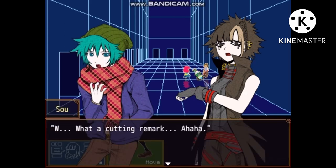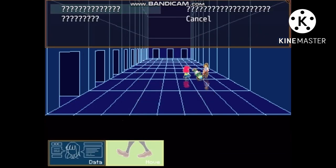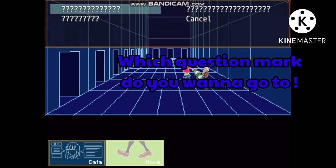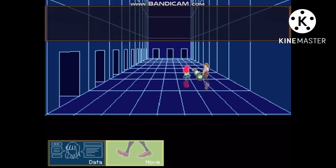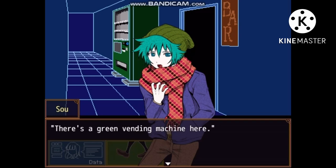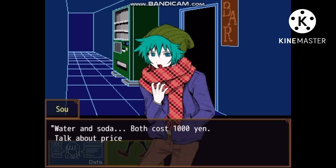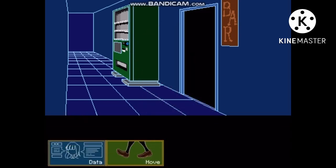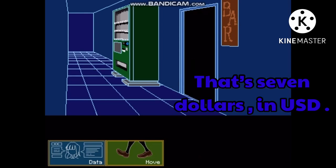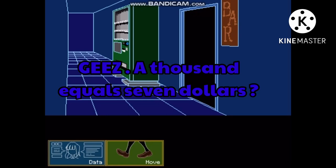I think she just deliberately called him a twink. What a cutting remark. Best of luck, everyone! Which question mark do you want to go to? There's a green vending machine here - seems to sell drinks, but I don't know much. The vending machine has high prices - water and soda both cost a thousand yen. Talk about price gouging - how much is that? About seven dollars. A thousand equals seven dollars?!